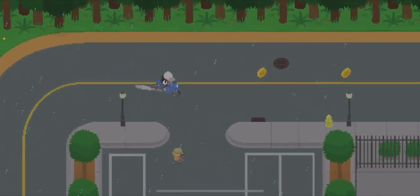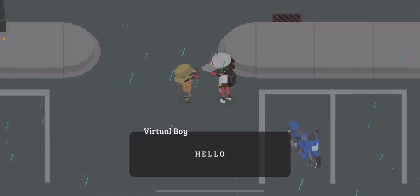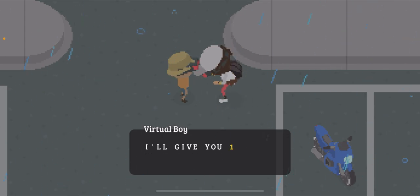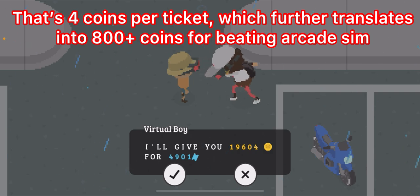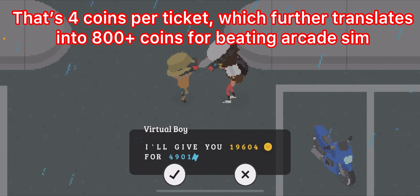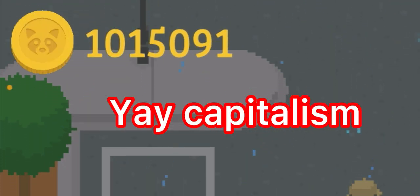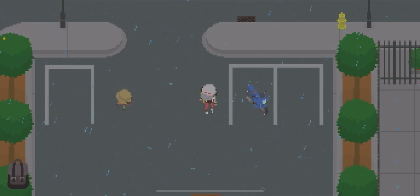Oh wait, who's this guy? Hold on. He says: 'I can exchange your prize tickets for coins if you like.' And then he gives me 19,604. Holy crap, that is a lot. Dang. And then I get rid of all of them. Holy crap, that's actually pretty good. I'll take it.